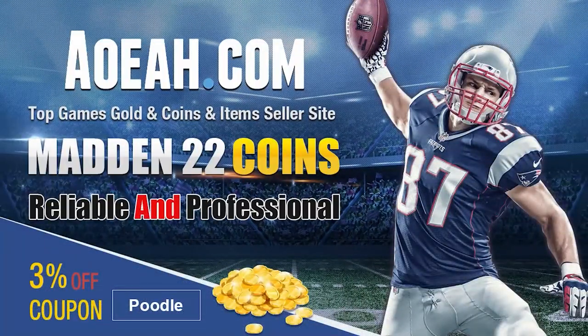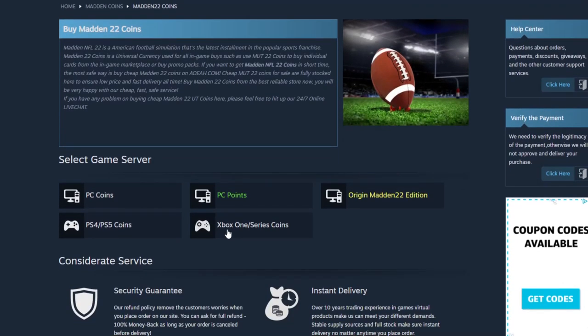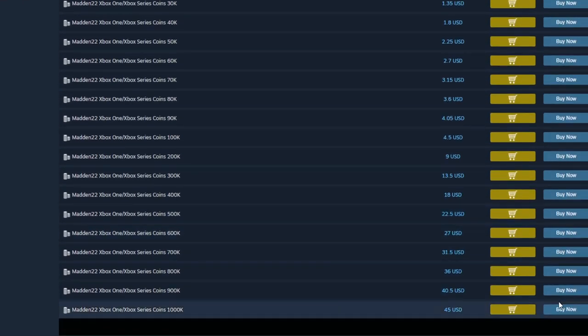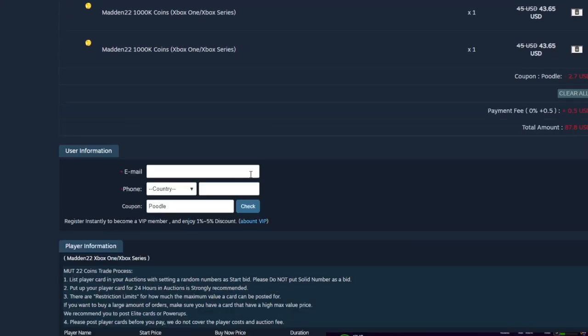If you guys are looking for the absolute cheapest coins on the internet right now, head on over to my sponsor aoeah.com. They've got the cheapest coins on the market — you can get a million for under 50 bucks. Make sure to always use code POODLE at checkout to get your additional 3% off.